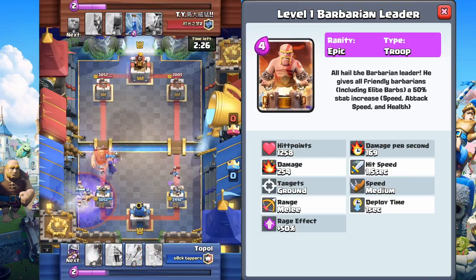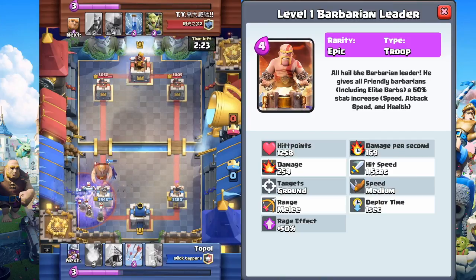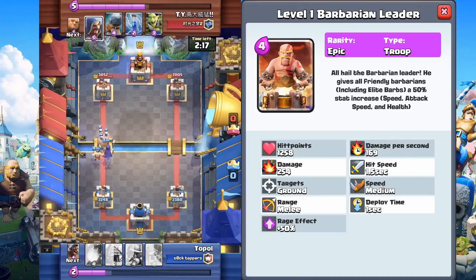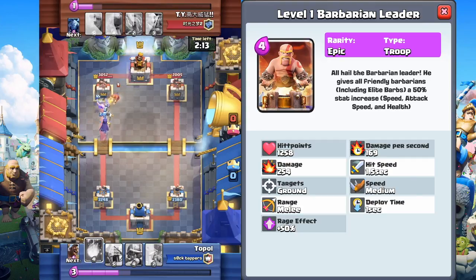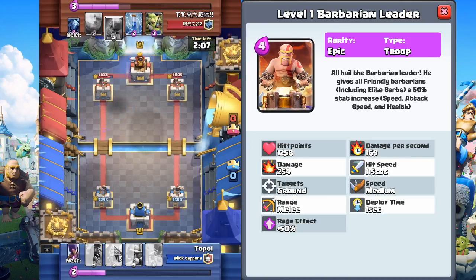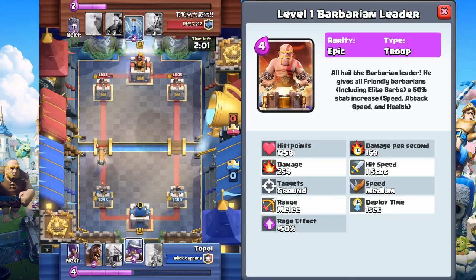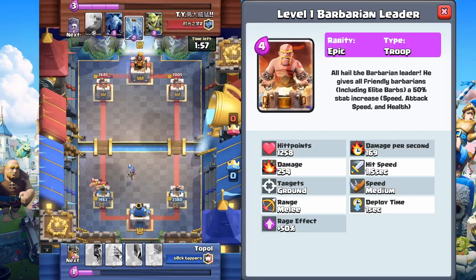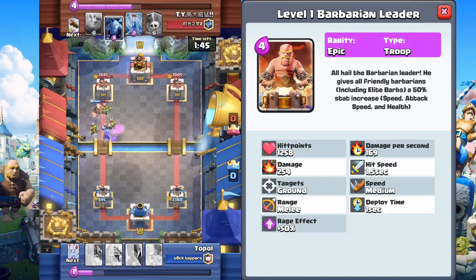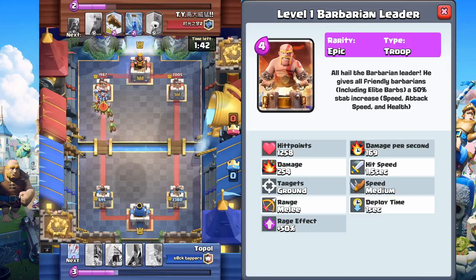Hit points: 1258 — decent amount. He's like a regular Barbarian but beefed up with special powers. Damage per second: 169. Damage: 254, comparable to an Elite Barbarian. Hit speed 1.5 seconds. Targets ground, speed is medium, range is melee, deploy time 1 second. The rage effect is 50% and it rages all friendly Barbarians — Barbarians, the Barbarians from Barbarian Huts, and Elite Barbarians. He does not rage himself.